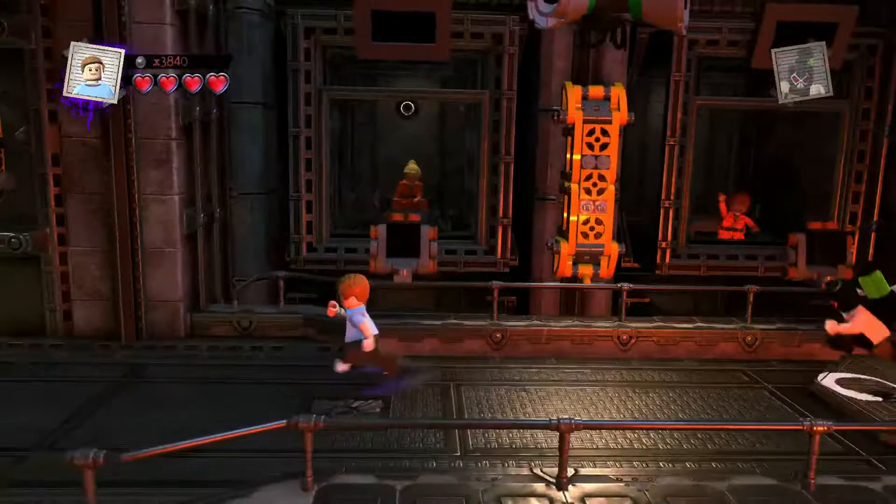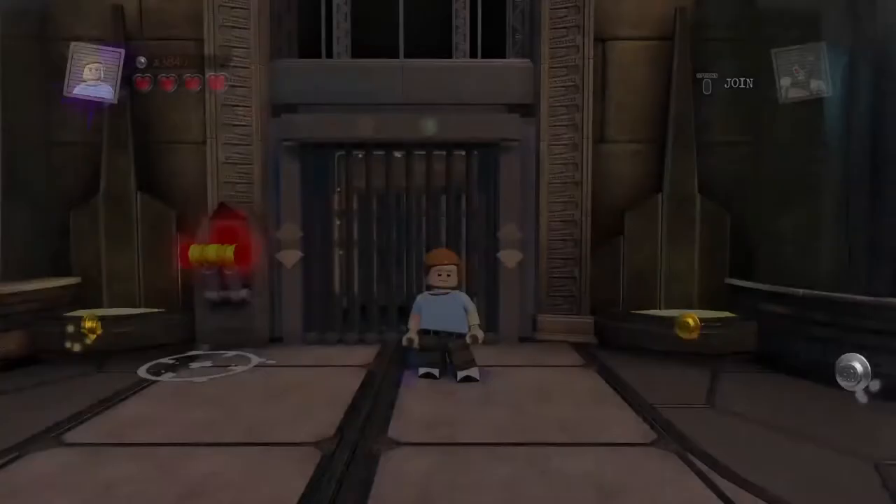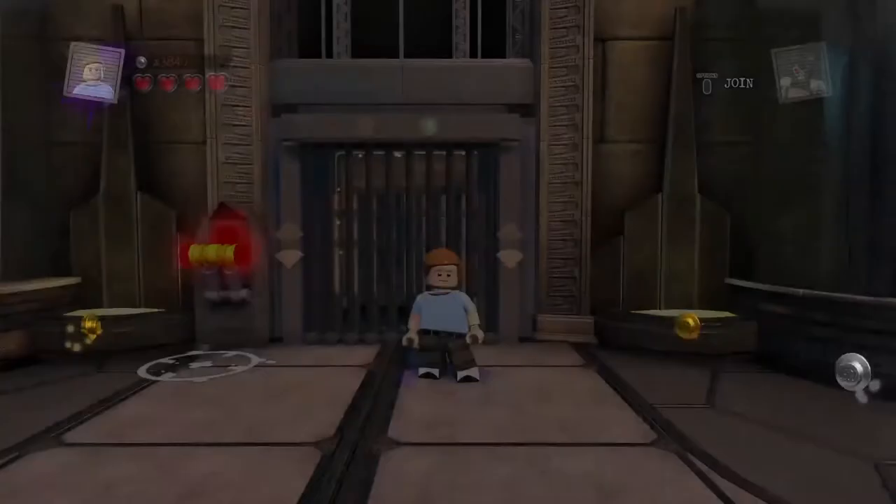Outside we go. Tap square — fighting. Hold square — lunge attack. Tap circle — tech give mode. Hold circle — charge action and force power respectively. And that's actually not a bad idea, Flash.